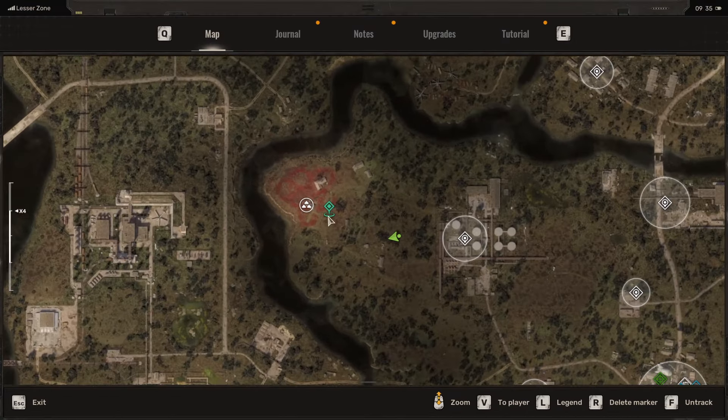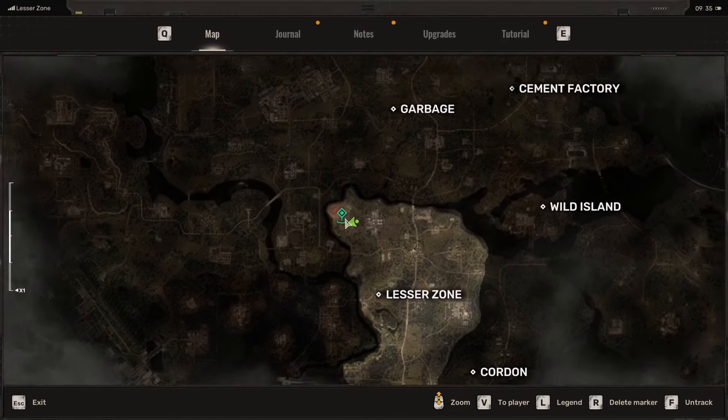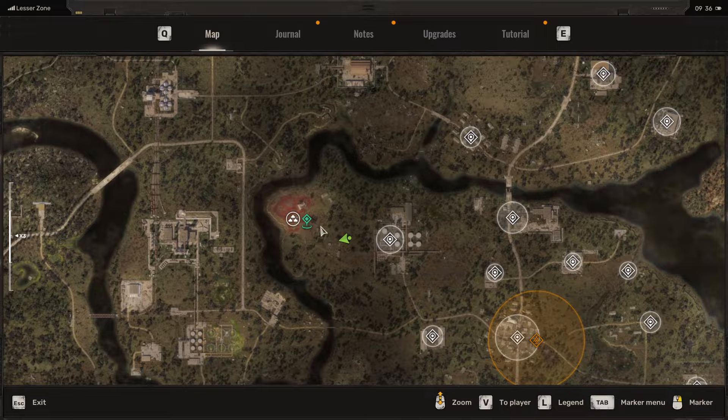This is a walkthrough of the poppy field stash. It's not on the map yet, but there's basically a side quest over here in the lesser zone in this area.